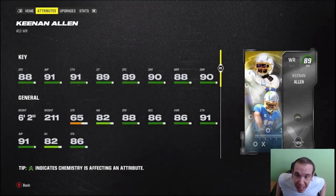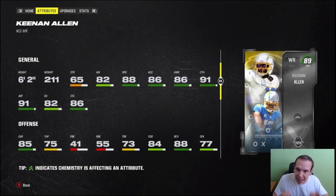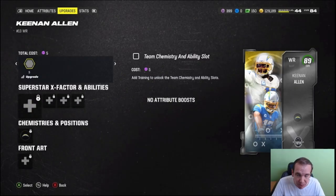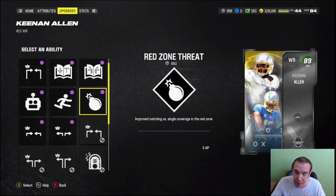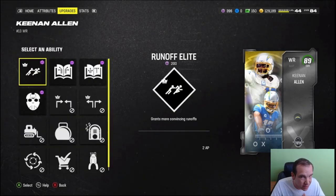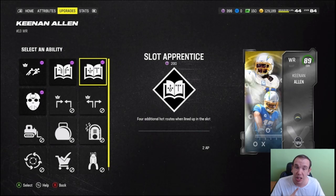Keenan Allen is here — 88 speed, six foot two, so he's actually pretty big. His spin is at 84 and it does not feel good. But first let's talk about his abilities: he gets deep in, short out, and short in, which is going to separate him from some other wide receivers and make him super important to beat man coverage.